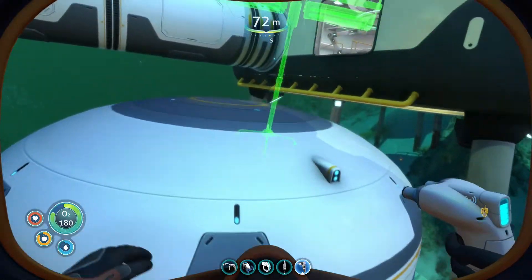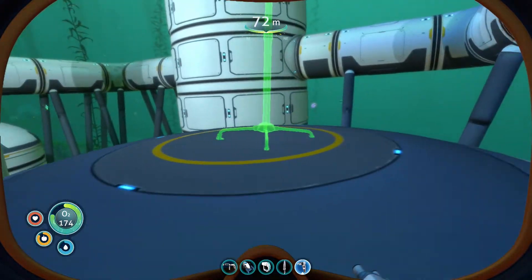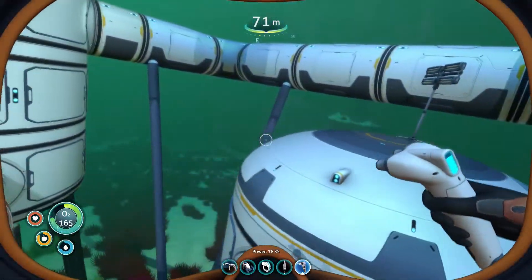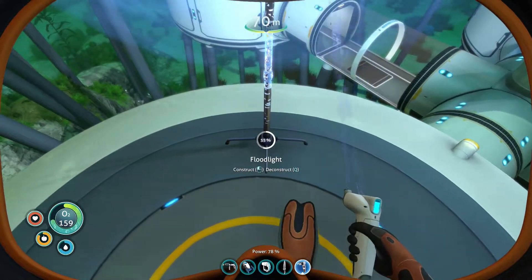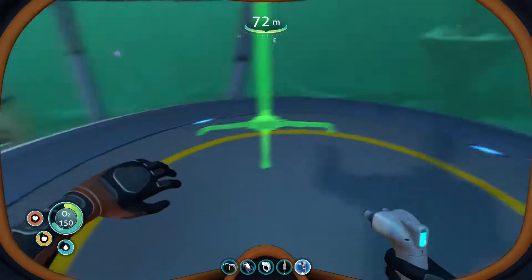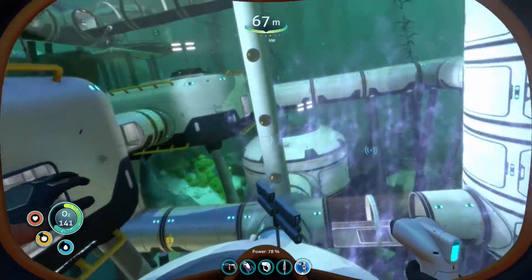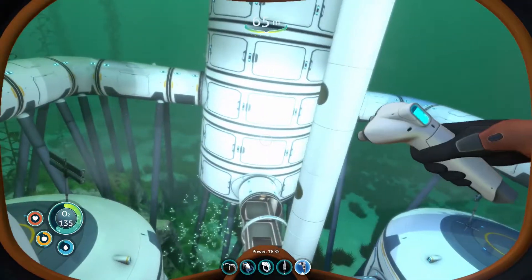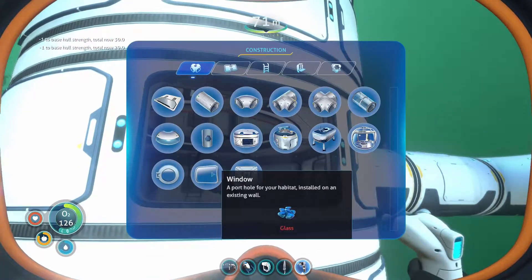Where else could we put these lights? I feel like just lighting up more of this stuff is what I want to do. I probably should put it a little further to be honest. Because at night I want this thing to be completely lit up. That should be good enough. It's a lot of lights pointing in at that thing. I want to be able to see in the dark in there. And we're out of glass.